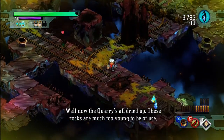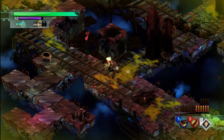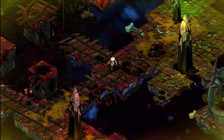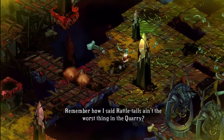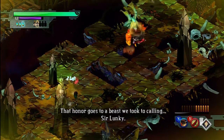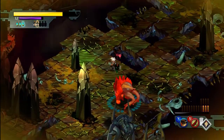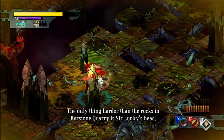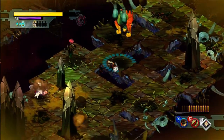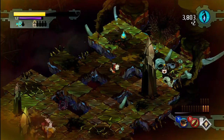Now the quarry's all dried up. These rocks are much too young to be of use. I guess that answers our question from earlier — looks like this place is gonna crumble when we grab the Shard. You remember how I said Rattletails ain't the worst thing in the quarry? That honor goes to a beast we took to calling Sir Lunkie. Massive things stopped many of our boys — we just couldn't get rid of him. The only thing harder than the rocks is serving on his head, and his big fat runs plenty tough too. This is why you don't want the Mortar — you need to be quick on your feet because you have to dodge him and the meteorites from the Rattletails.